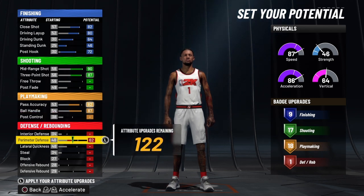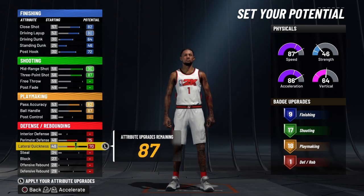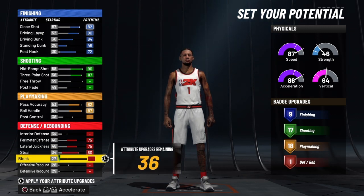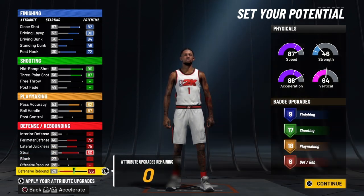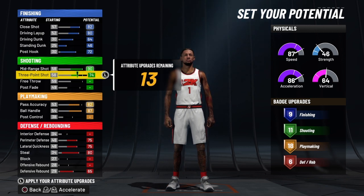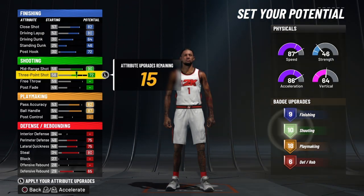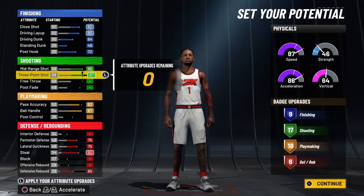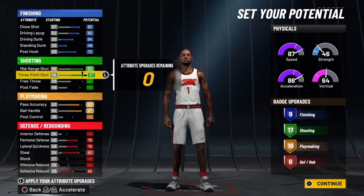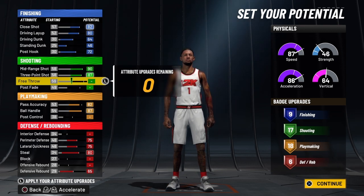The reason we're going to take the slasher takeover is because it is the most powerful takeover in the game. You could take a spot-up, sharp, or playmaking takeover — but here's what I want you guys to clearly understand about NBA 2K22: you can have a 62 mid or a 59 three-ball and still be consistent. You do not need a shooting takeover for a build that already has a high three-point shot. To be honest, for you guys who just got the game today, a shooting takeover is completely worthless.